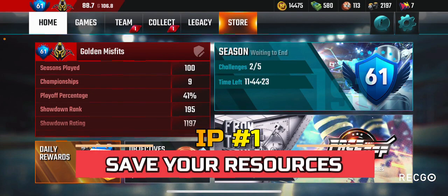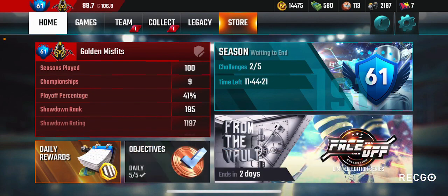My first tip is going to be to save resources. A lot of people have been saying this, but the most important thing before getting to level 100 — which is legend — is to save resources. As you can see, I have 1400 RP, which is a currency in the game, and there's also cash and training. Those are the three main resources.